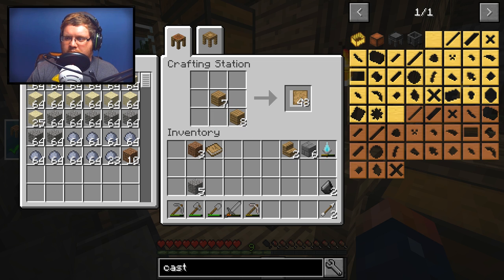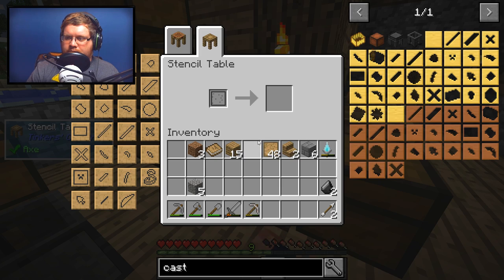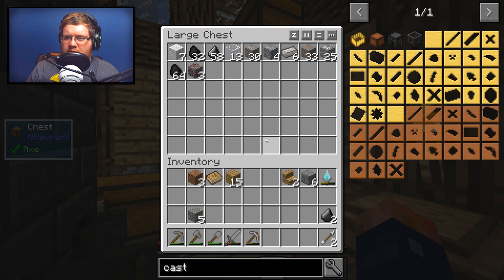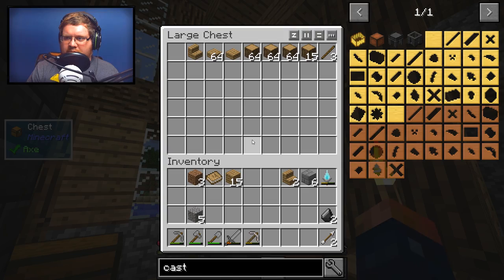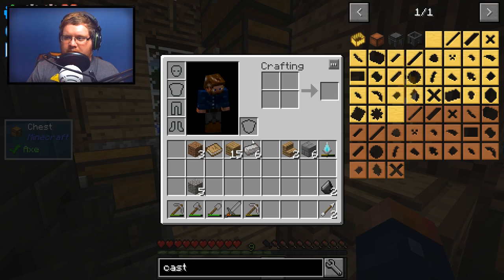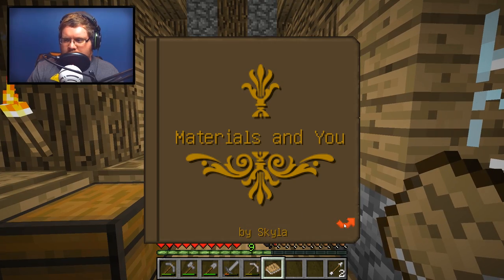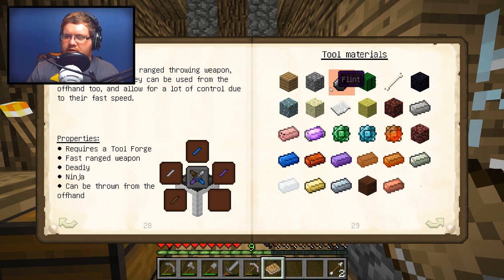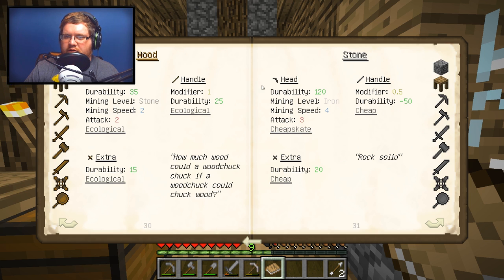We'll put them in the stencil table. I want to make an iron pick that I can hopefully make sooner. There are a few things we can do to make it nicer but at the moment there aren't too many materials available. Let's look at materials in the book — we've already made the smeltery. There are different materials to make stuff out of, and the book tells you what they actually do.